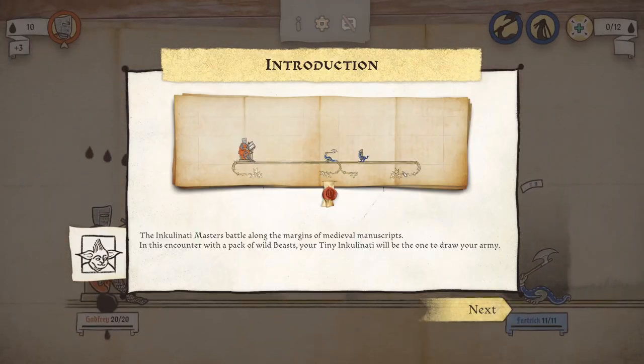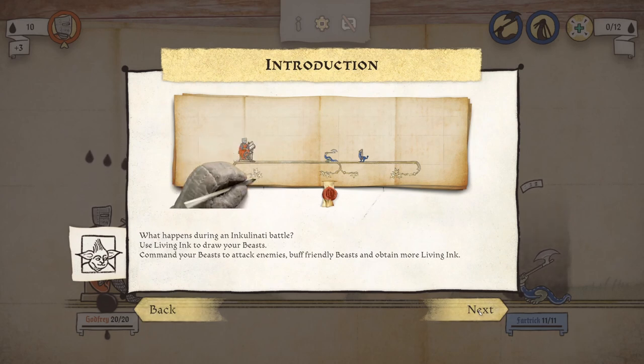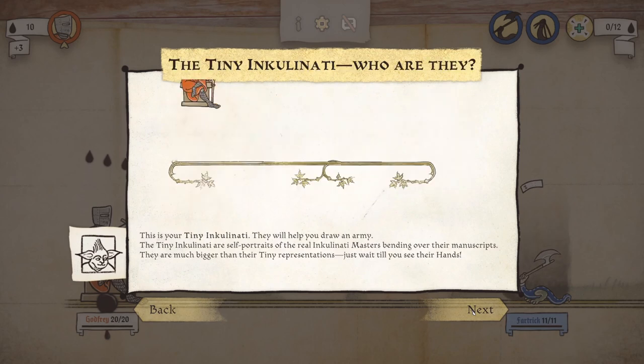Chapter 1. The Inkulinati masters battle along the margins of medieval manuscripts. In this encounter with a pack of wild beasts, your tiny Inkulinati will be the one to draw your army. What happens during an Inkulinati battle? Use living ink to draw your beasts, command your beasts to attack enemies, buff friendly beasts, and obtain more living ink. The tiny Inkulinati are self-portraits of the real Inkulinati — masters bending over their manuscripts. They are much bigger than their tiny representations.